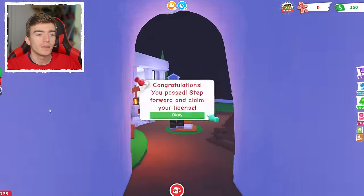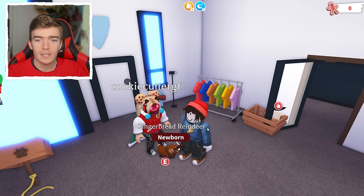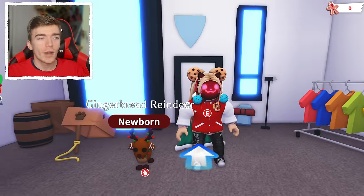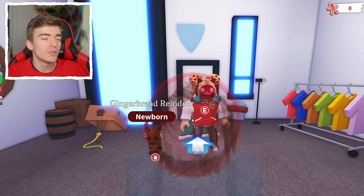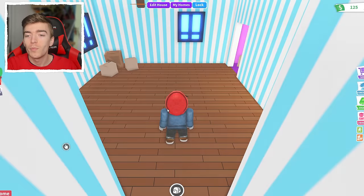Let's stand on the big red button and claim the trading license. Now I should just be able to go and gift anyone this pet. There we go - they received the gingerbread reindeer! So I could go and do that on all of my accounts. And on Christmas day this year we can get the other new pet and do that again. Let's check out what this other account has.